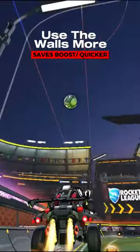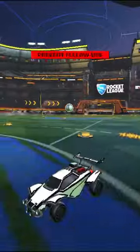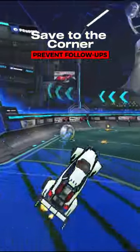Don't aerial if you're sitting right next to the wall. Use the wall to save boost and get to the ball faster. Make saves to the corner to prevent follow-up shots.